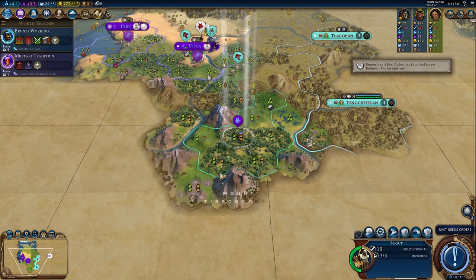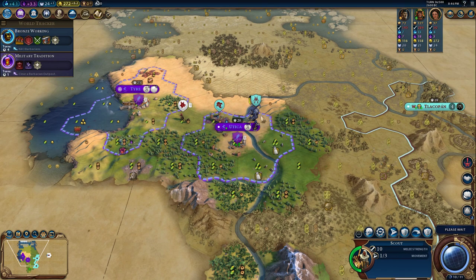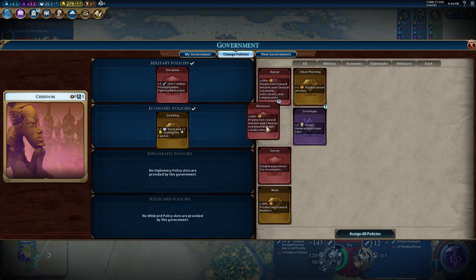Welcome back to another Civilization VI video. This one showcases my struggle with a mod that I created which gives the AI a giant death robot on turn one.